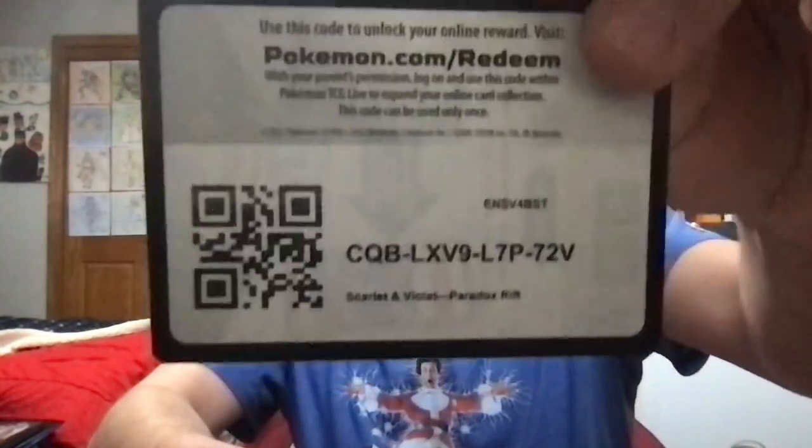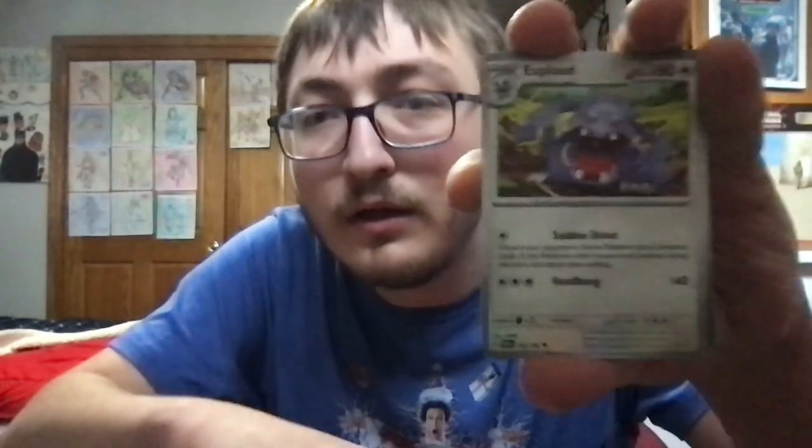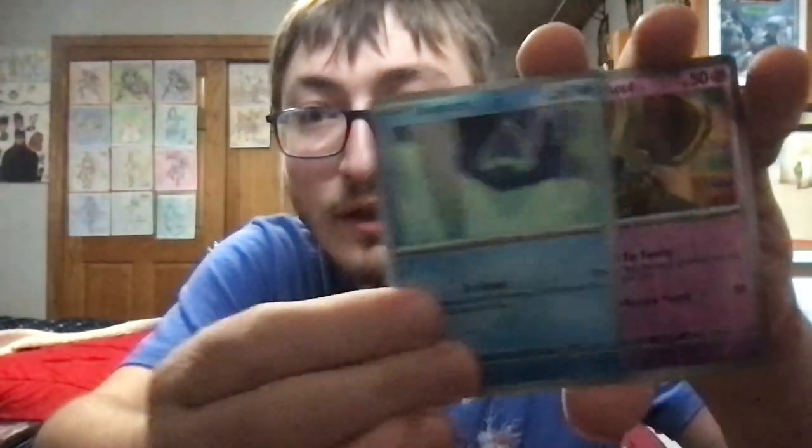Let's hope we can get an ultra rare or better from this last pack. Code card number five for you guys. We've got Trubbish, Gimme Ghoul, Wiglet, Jirachi, Exploud, Mela, Slitherwing. The first reverse is going to a Snow Runt. Reverse number two is going to another Gimme Ghoul. And the final rare is going to a Cofagrigus EX, and an Electric Energy.